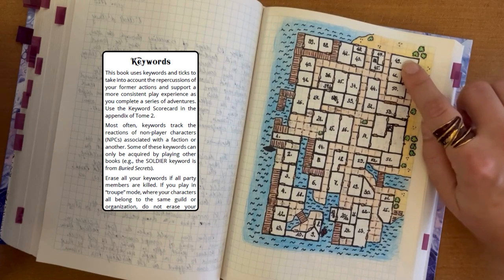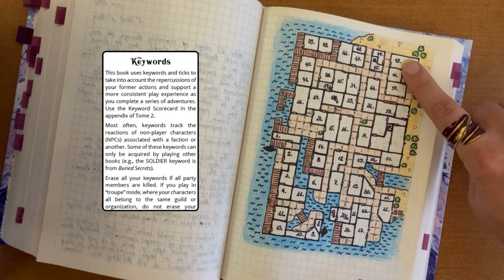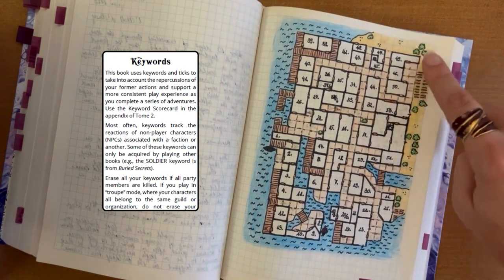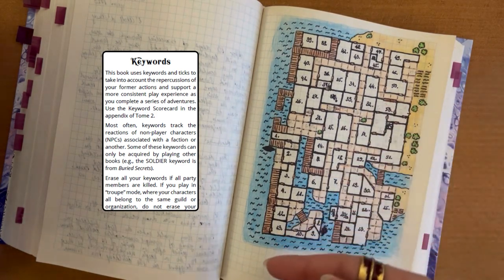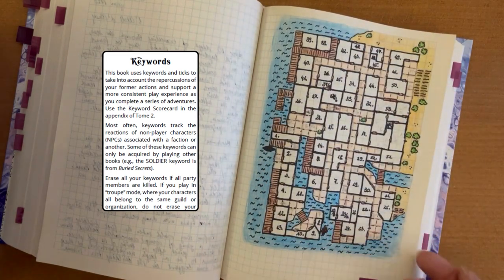Because I wrote that the artificer won't sell us anything because of our 'thief' keyword. So Taliafin told the artificer not to sell anything to these folks because they are thieves. So there is a keyword system which also can give you more flavor to make your town very unique.